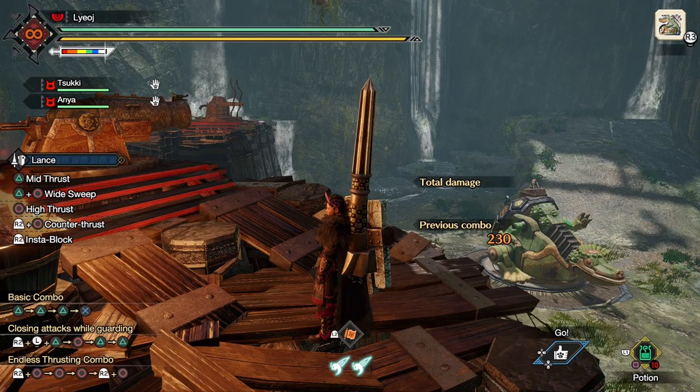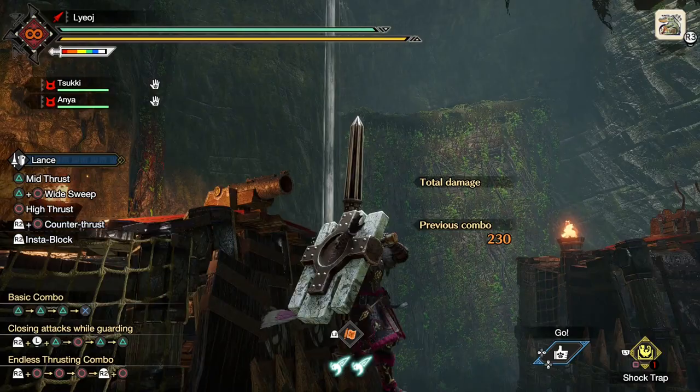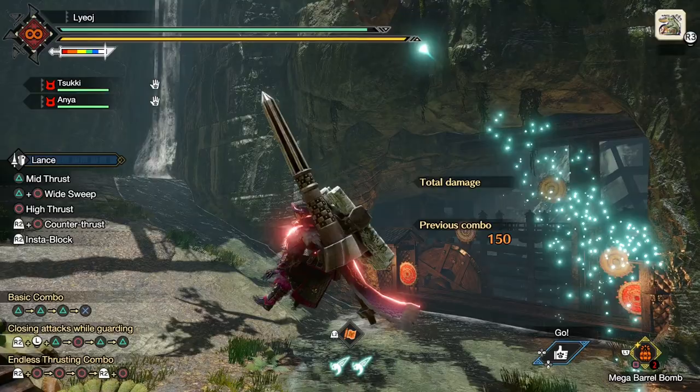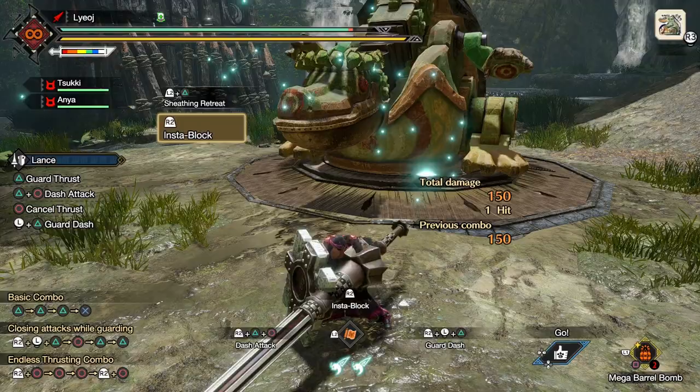So have I blown anyone's mind yet? Well I doubt it, but I do have one final thing that I think adds just a bit more utility to this move. Now how many of you folks have ever messed with midair item usage? I'm sure we've all slurped a potion while jumping off a ledge, but I'm more referring to a few specific items that can be used directly after a wire dash. Probably the most popular example of this would be the large barrel bomb, which has this hilariously over the top animation. Well since we've discovered that the sheathing retreat basically counts as a wire dash, you can probably guess what's coming next.